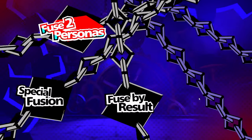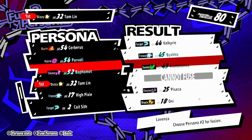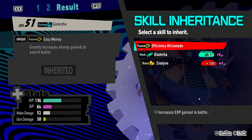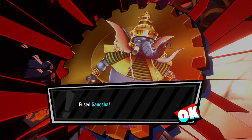To start, if you don't have Tam Lin, get it. You need to fuse Tam Lin with Thor, and we're going to make Ganesha. We're going to pass on Efficiency Aficionado to Ganesha. Hopefully we don't get a fusion accident.